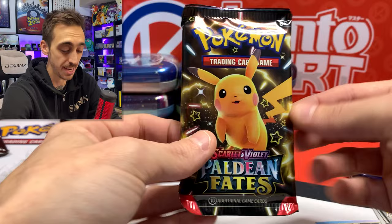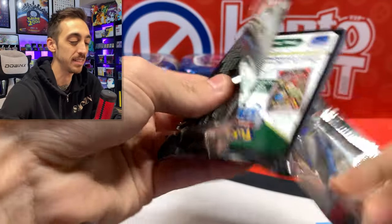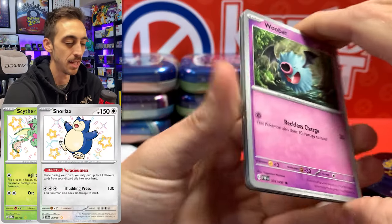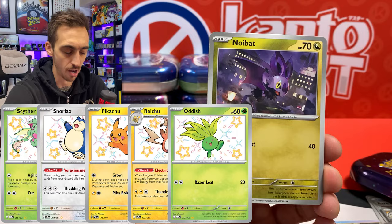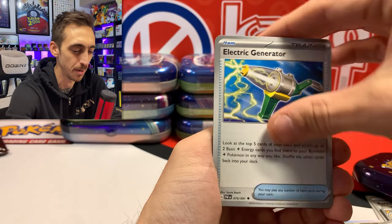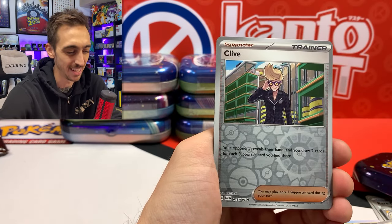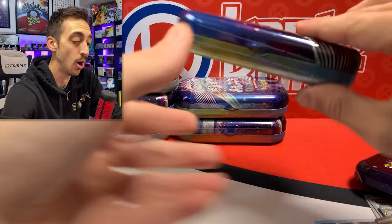I feel like I've pulled kind of a lot of the Kanto shinies so far, which is really cool. I still need the Scyther, Snorlax, Pikachu, Raichu, the Oddish, and a few others for sure. We've got Gengar — almost the best Pokemon of all time — Donphan, Clive, and Krueldge for the holo.